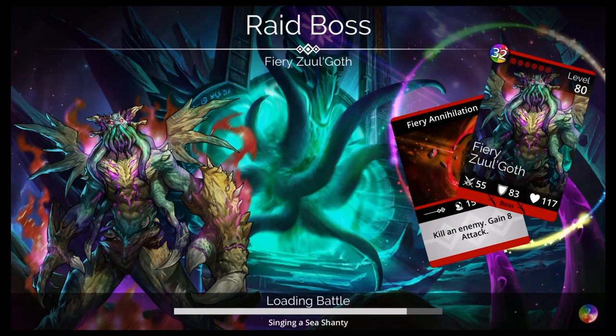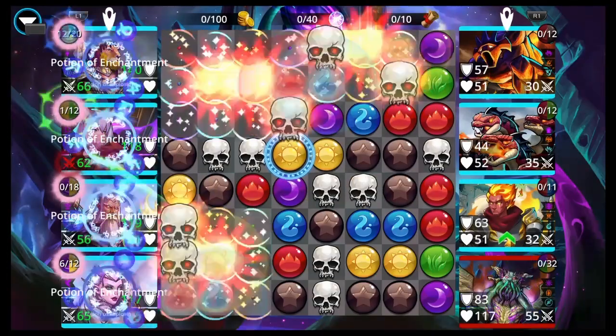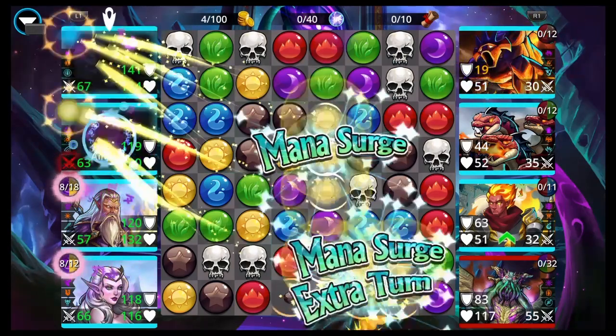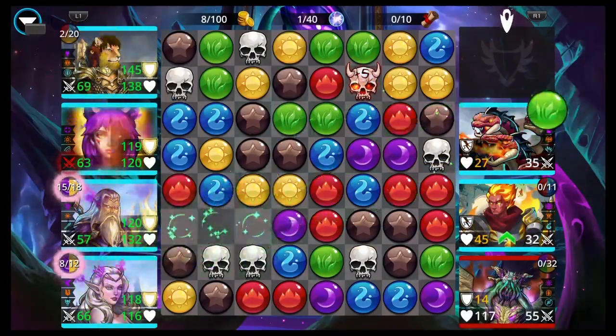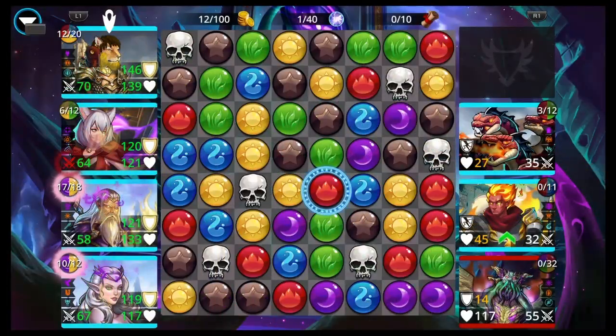He's the same colors as the Raid Captain, but she starts with like 50% mana. She's got an Enchant, she's got an Explode, and we're only going to cast her once. So I didn't really find it to be a problem to use him even though he's the same colors as her. Because she's going to get up either way, she'll kill Zulgoth, and then she's done with her job. Then we're just using the other two middle troops to get the Dawnbringer up once or twice.